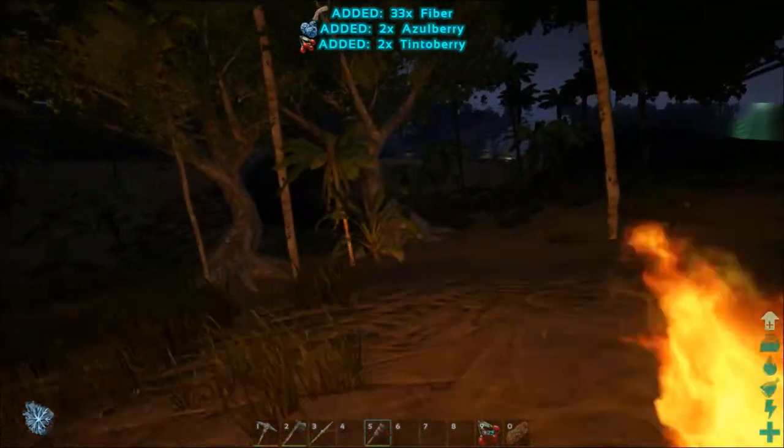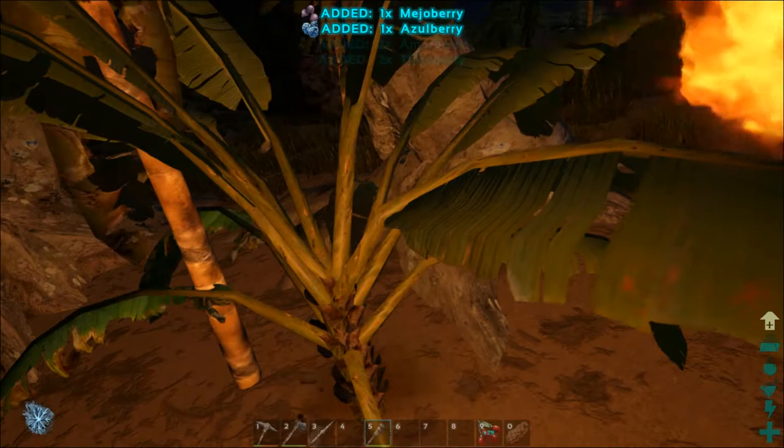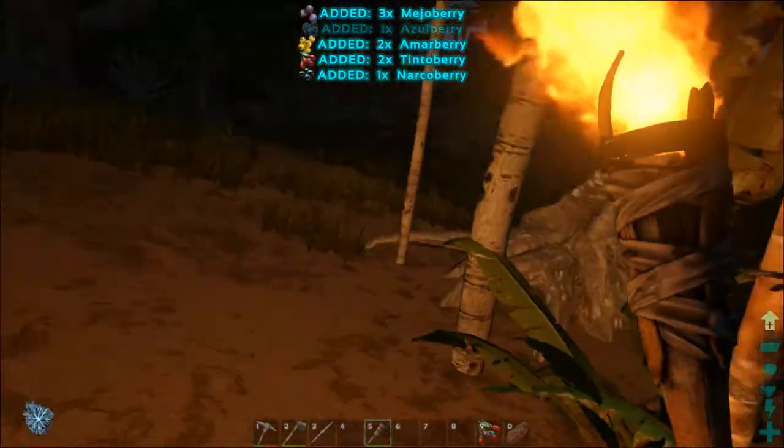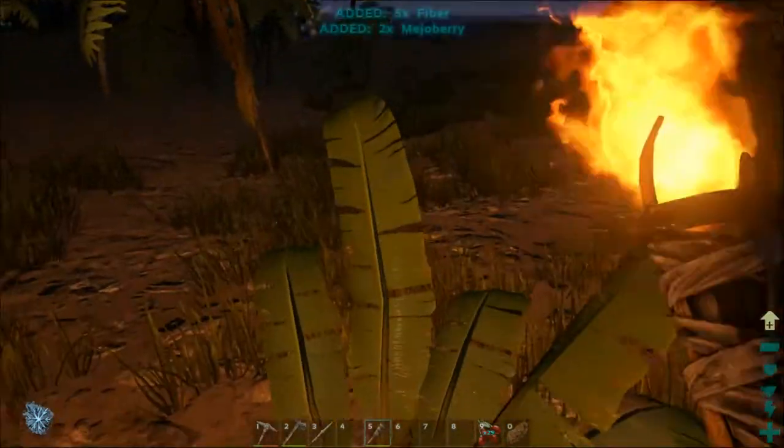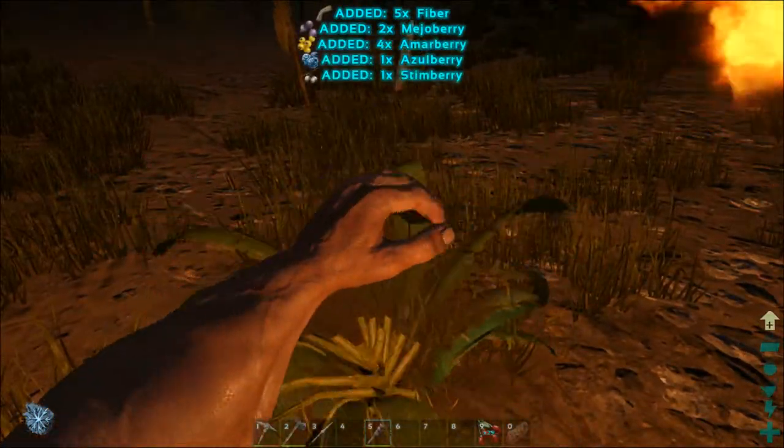A torch also helps give you a little bit of warmth whenever you get cold. Right now our fortitude is still low enough that it's not making a whole lot of difference, but later on you will see a difference in it.